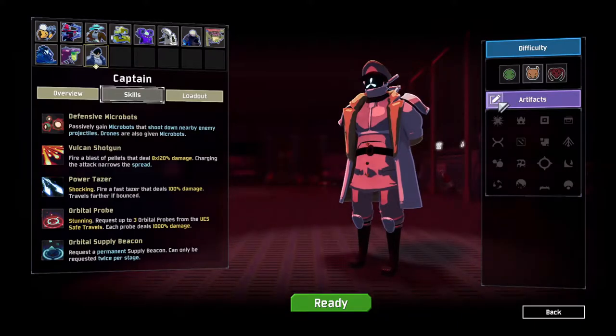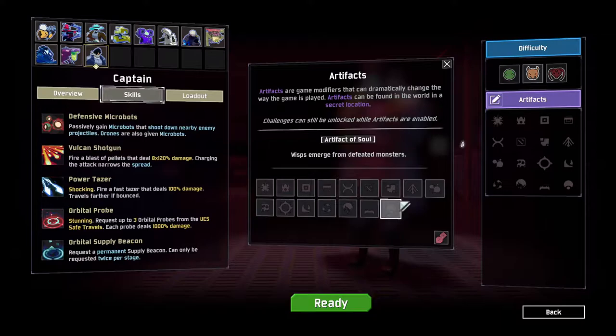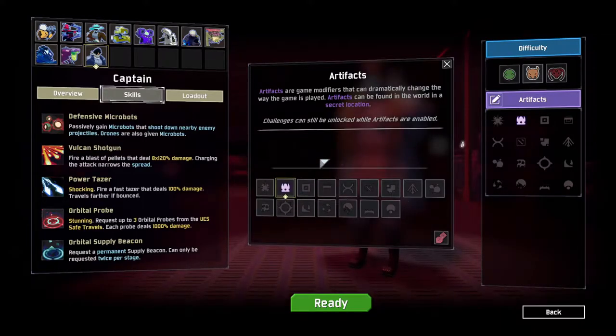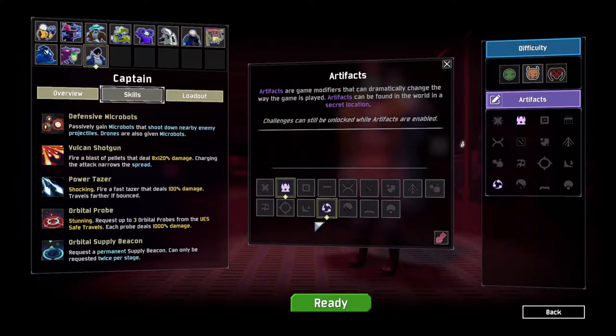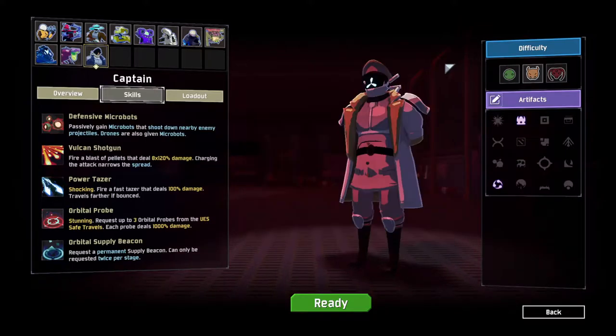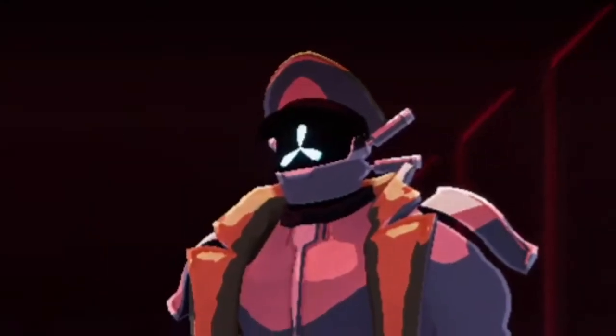Another very important thing: if you can get the Artifact of Command, that would be the best. Being able to choose your items will help you craft a run with the Heretic that doesn't make you want to cry, because this run can be very tedious. I'm going to run the Artifact of Command and the Artifact of Swarms so I can kill more enemies and move through stages more quickly. I'll be playing on Drizzle.